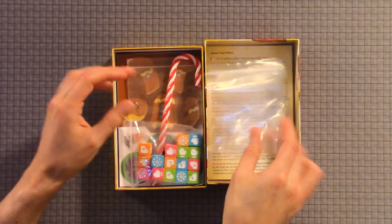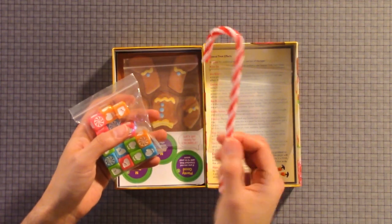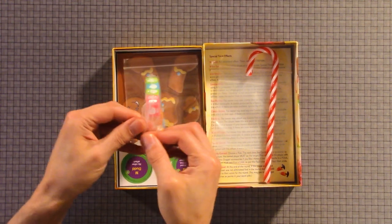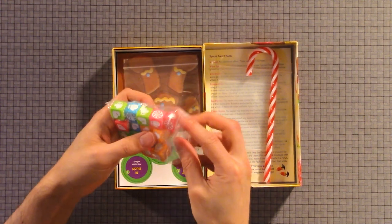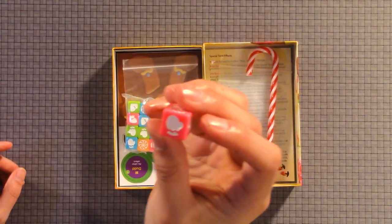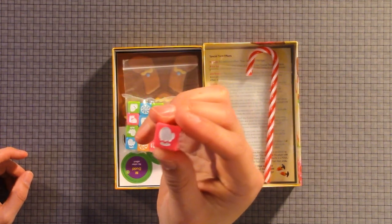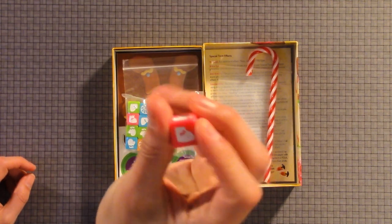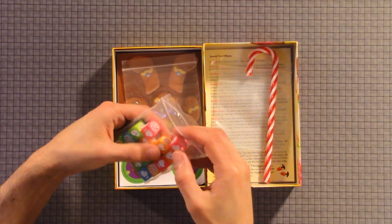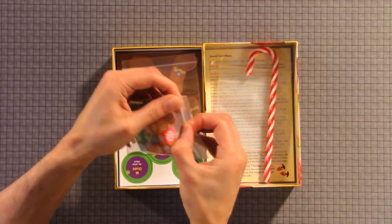We have Ziplocs. We have the candy cane. Also some nice dice — we have a lot of nice dice. I'm going to show the dice close up. So you have a little glove, a little candy cane thing, gloves, boots. It comes with several colors: pink, orange, blue, and green.